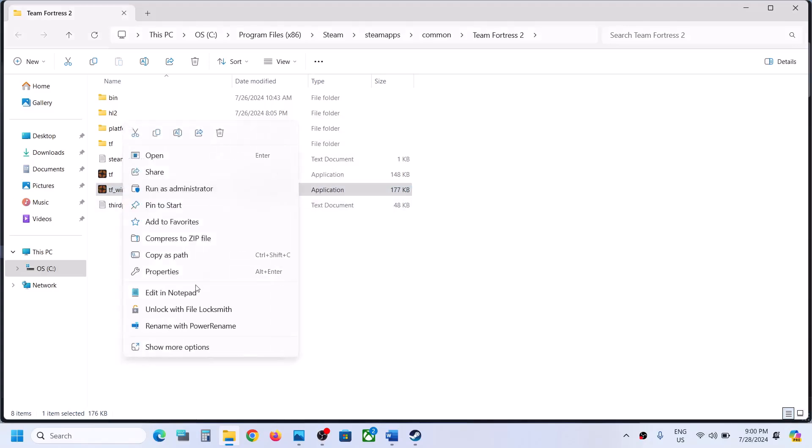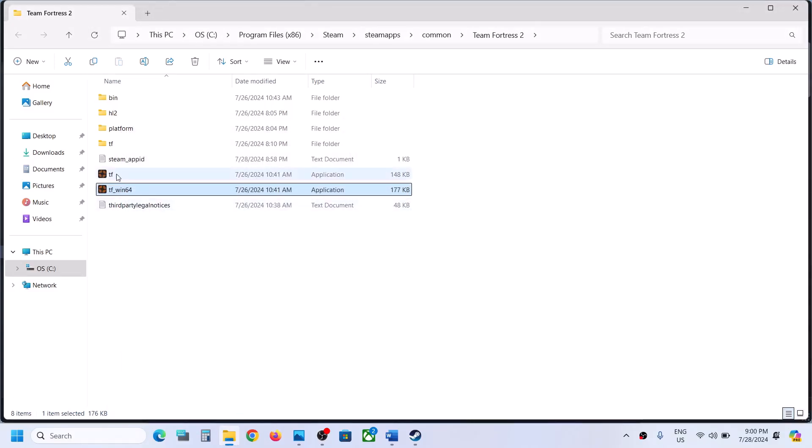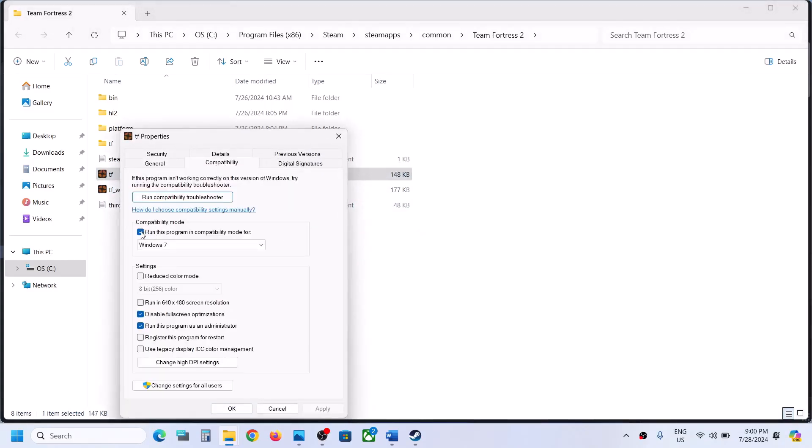Now it's still not working. So when you put a check on all these boxes and it's still not working, you can remove these checks from the boxes and then hit apply, click on OK. Do the same thing with the first exe file — go to properties and then uncheck all these boxes. Hit apply, click on OK.